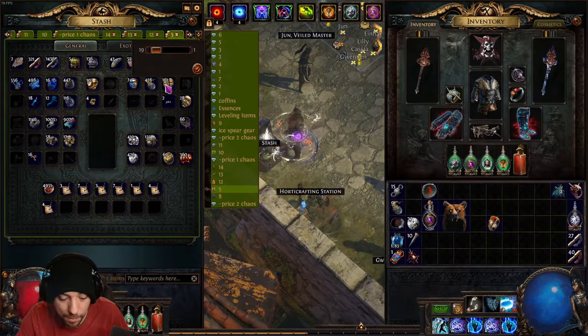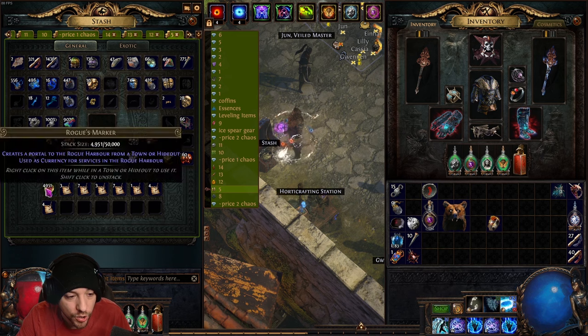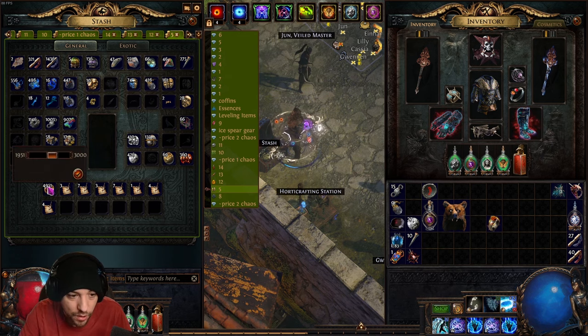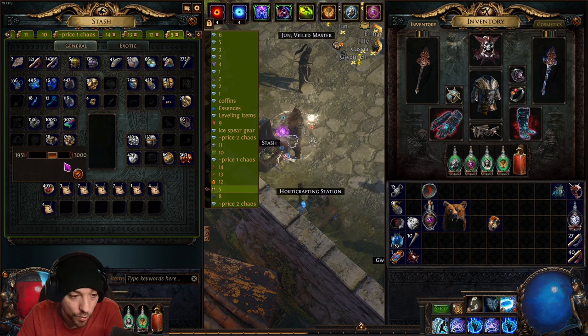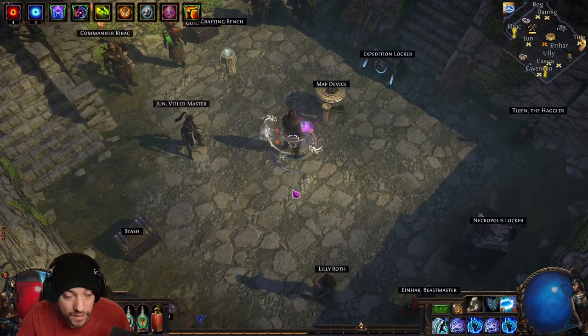When splitting stacked items for trading, you can type the number directly — for example, type '14' quickly to pull out 14 of an item. For larger numbers like 3,000, type it fast because the input times out if you're too slow. Alternatively, get close to 3,000 using the slider and then use the arrow keys to fine-tune the exact amount.